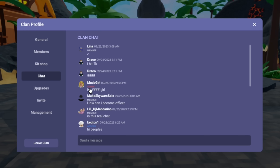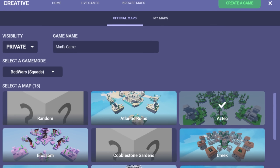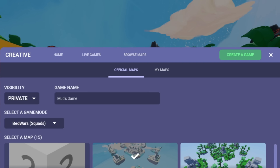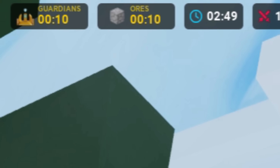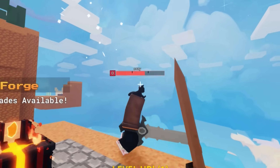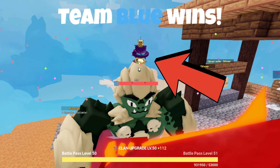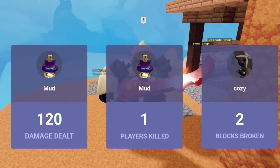Here are a few secret changes Bed Wars made that were not in the patch notes. The Bed Wars clan chat now displays roles — for example, admin, leader, and officer. When creating a custom match, Bed Wars will show you a queue, though it's kind of broken but does work. In the top right corner, Bed Wars now displays when the Titan, Diamond Guards, and Ores spawn — the devs should really add a setting to hide all of that. When winning a match, it now displays your Roblox profile picture on screen — back in the old days of Bed Wars the game had this, and they somehow added it back.